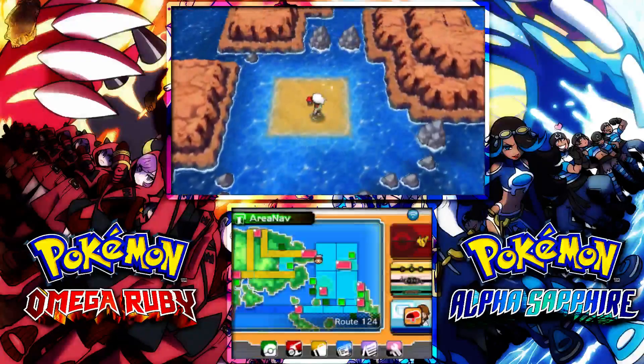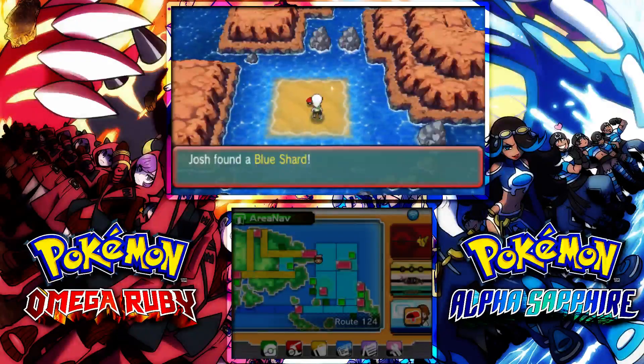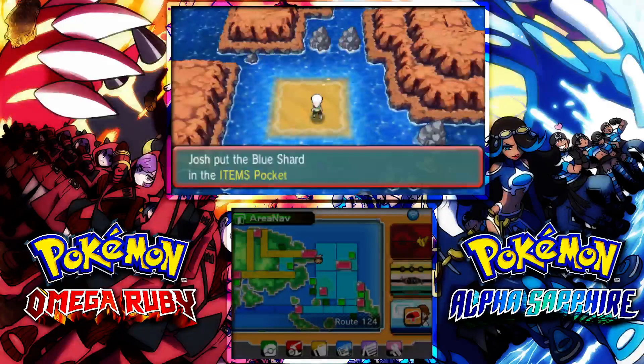Just up here there's a Pokeball. What's that? A Blue Shard — cool, I guess. But this is what we're here for. We are here for the Pinsirite.